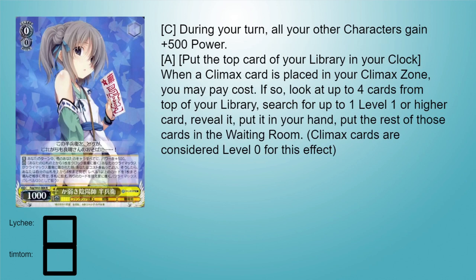Next card is Hanbei Yin-Yang Master, a 0-0-1k. During your turn everything gets 500 power, and then it has a bit of an Amagi profile. When you play a climax card to the climax zone, you may pay the cost - the cost is clocking yourself. If you do, look at the top four cards from the top of your deck, add one level one or higher card to your hand that you find there, and then ditch the rest. I think it's pretty good, especially early on. We don't often see plussing effects as free as this - even Rikki itself costs a stock.